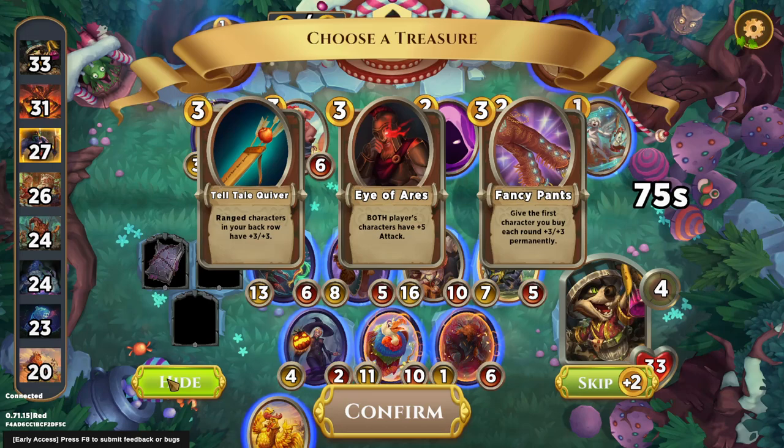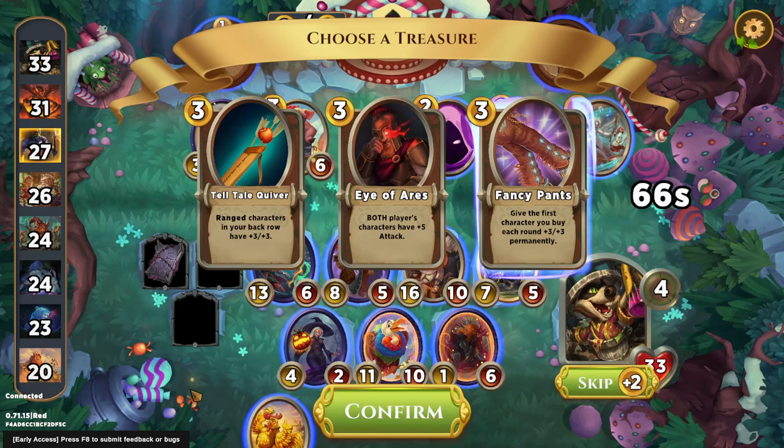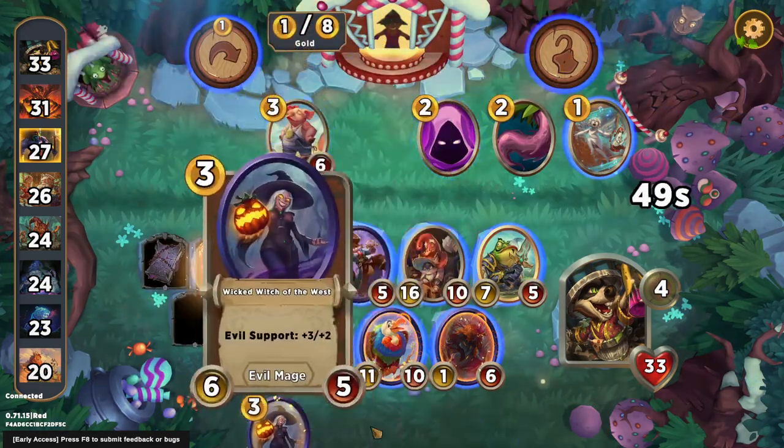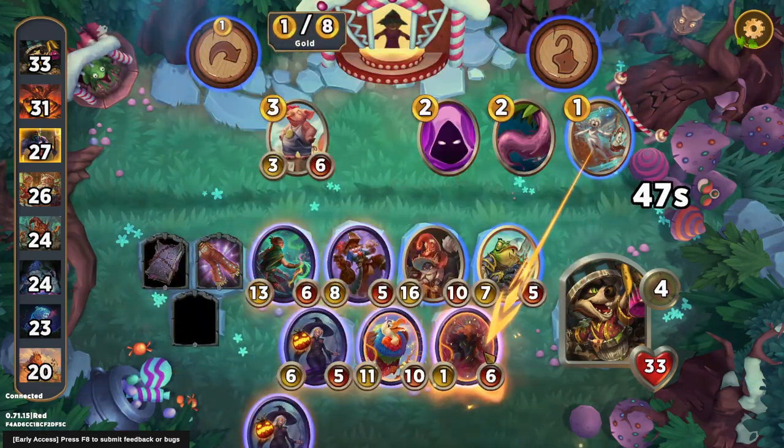Here it's a pretty clear fancy pants pick. Quiver is kind of good in mages because there are a few back-row mages you want — there's also Sporkos and Lady of the Lakes on four. But because I've already got three characters that want to be in the back row, I'm going to take Fancy Pants. It's pretty good tempo over time as well, and it just fits what my board is right now better.